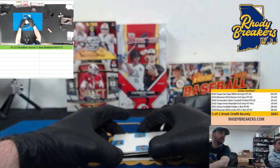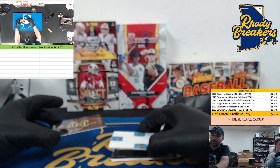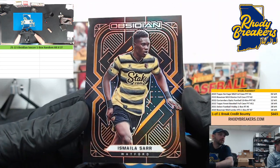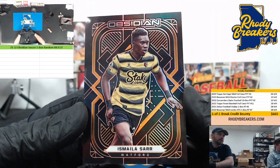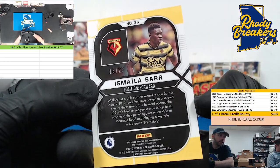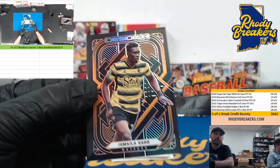That's the seventh card, supposed to be the last card in the random. Then we'll take the last card and just random it across the names. Mylan Sar for Watford, orange parallel — 18 out of 25.